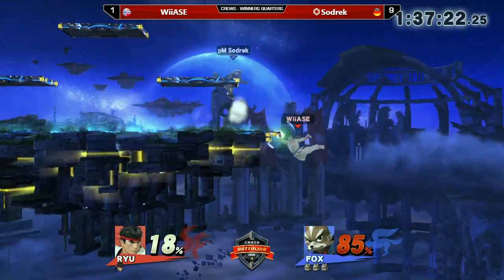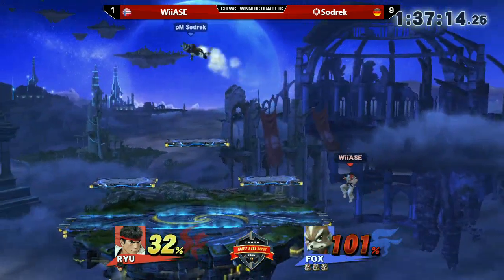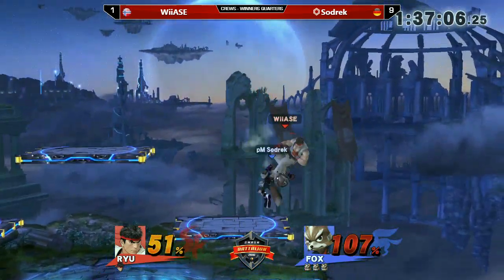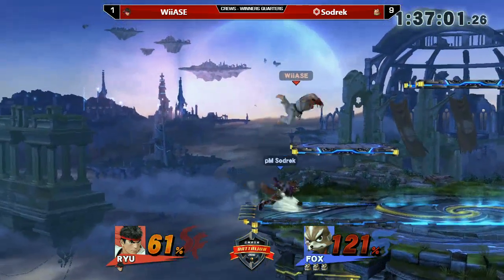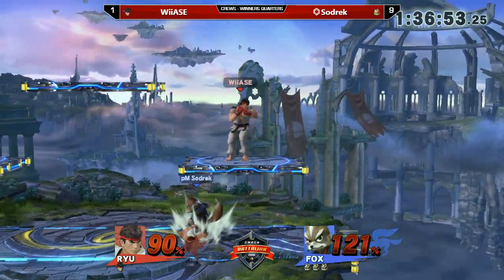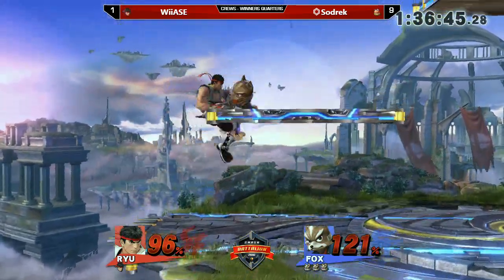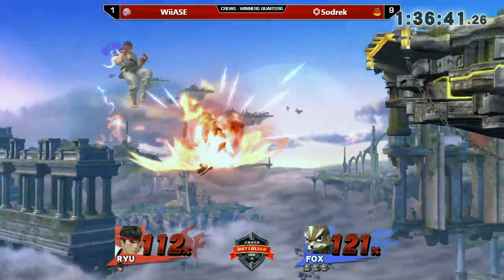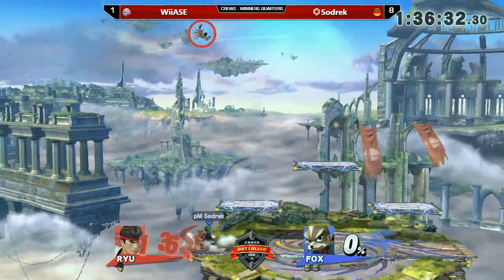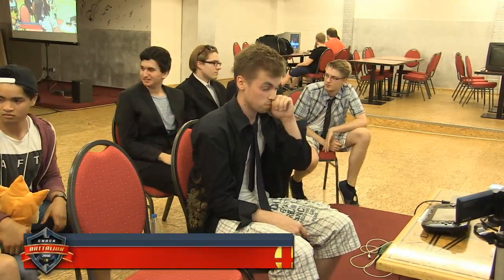Thankfully the up-B from Ryu hits from below the stage — that could have ended up really bad for him. Can he get anything from that? Unfortunate miss from Wiyase — that would have ended Sordrek's first stock. He's fishing for those up tilts — nice read on that air dodge. Does the back air come? He wants to get that — nice, this should be it. But Sordrek just acts like this is Melee all of a sudden, styling on. Unfortunately when you try to style on Wiyase, you're more than likely going to pay for that. Immediate counter attack — up air combo from Sordrek totally eliminating Team Norway.